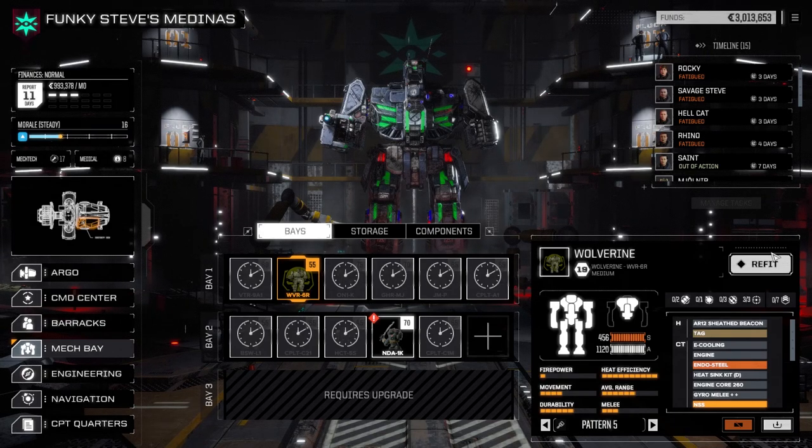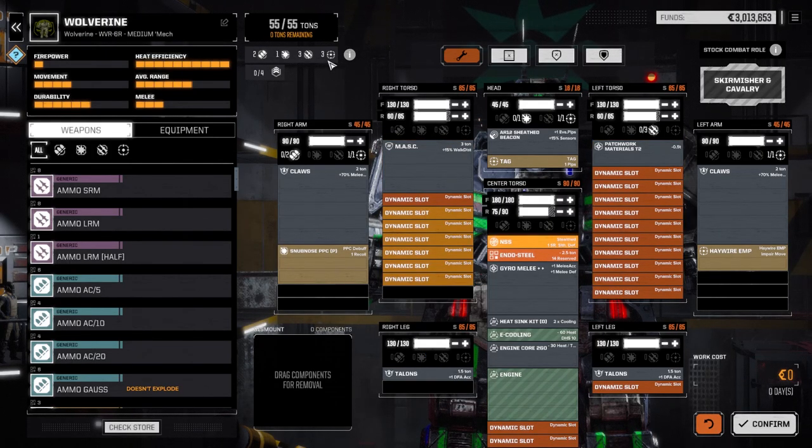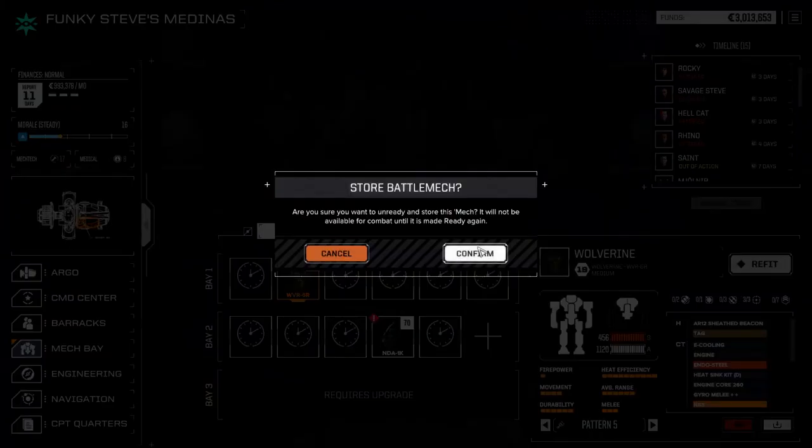So the first thing we're going to do is take our Wolverine. I'm going to go to refit here and it doesn't have all that many hard points. I think for now we're going to take everything out of this and put him in storage. It's been a really great mech, but right now we're over 900,000 C-bills a month, so we need to start putting some stuff away, and this one will be one.